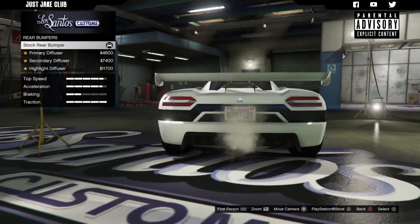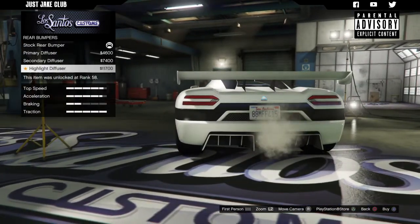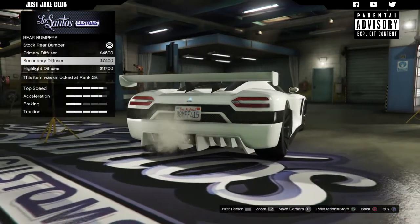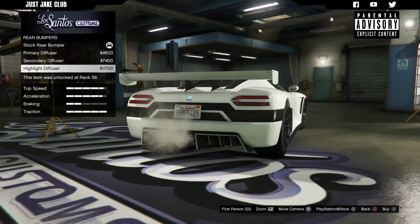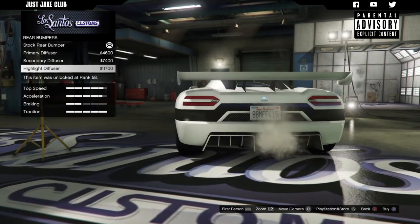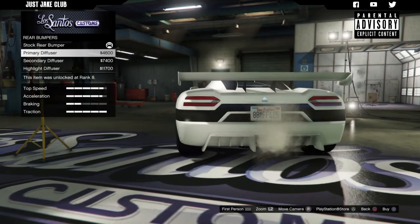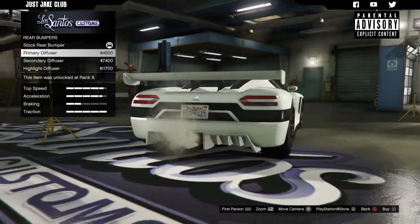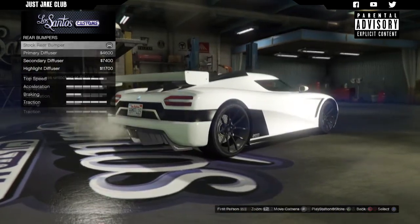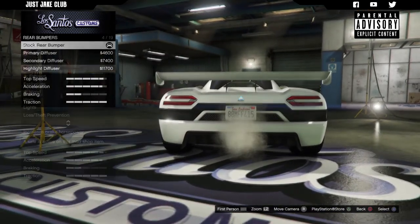For the rear bumper we only have diffuser options — a primary diffuser, secondary diffuser, and then the highlighted diffuser. I've never seen a highlighted diffuser before, it's a new addition and I'm not sure if I like it. I think it looks better stock, so I'm going to leave it as is.